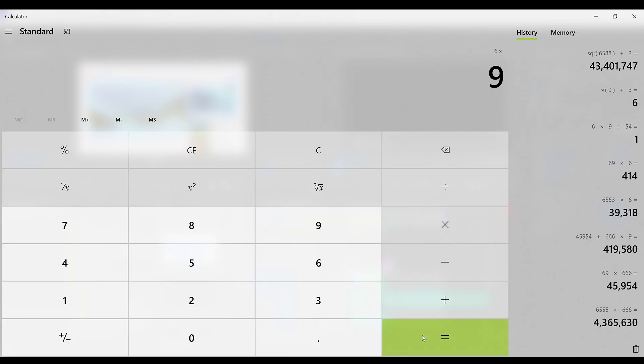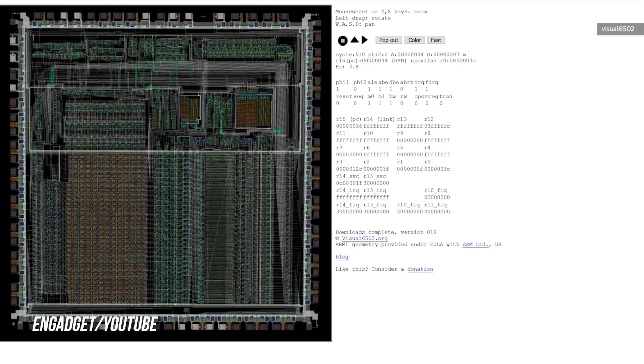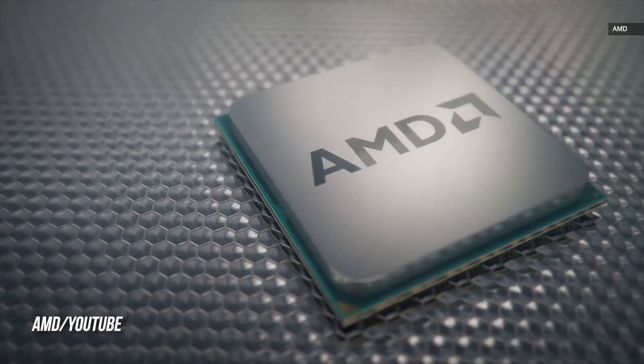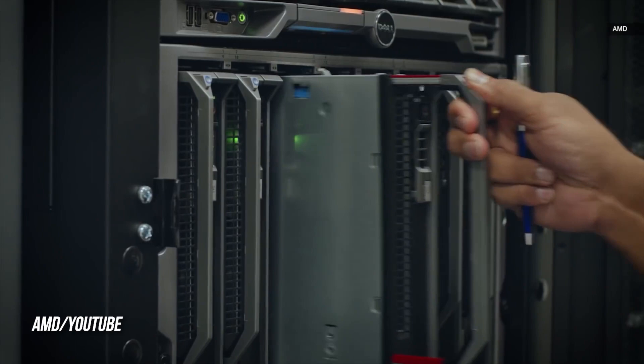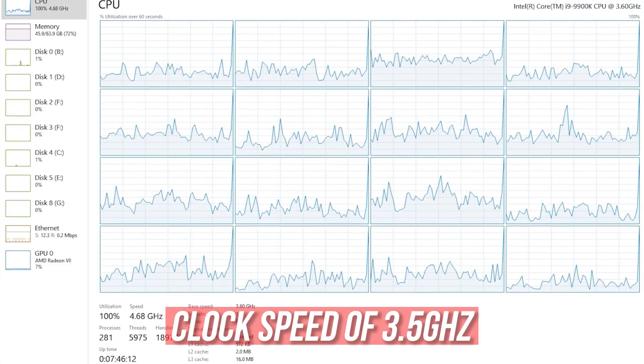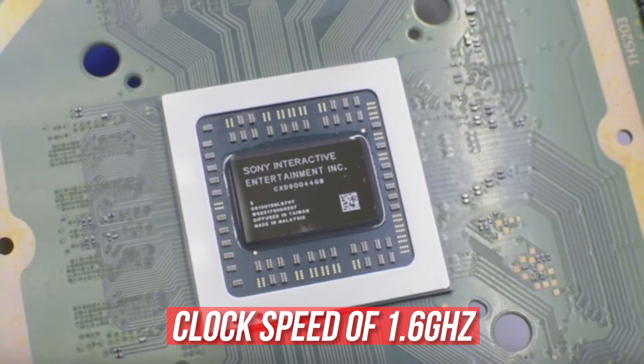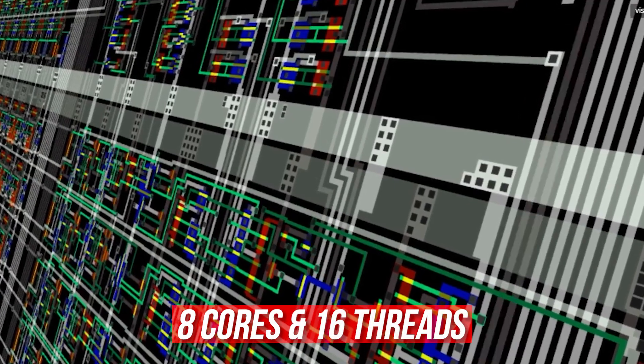CPU. The central processing unit for a console is essentially a calculator, transforming all instructions from the device's software into information a human can understand. The PS5's CPU is based on an AMD Zen 2 which clocks up to 3.5GHz, a big upgrade from the PS4's Jaguar CPU which runs at 1.6GHz. It's got 8 cores and 16 threads.